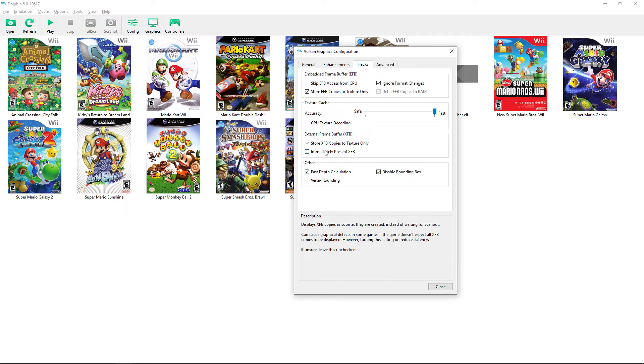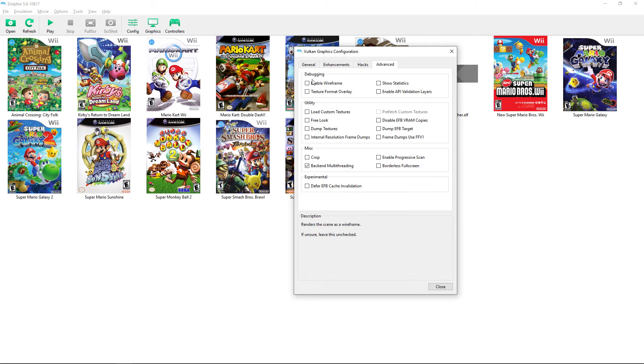Fast depth calculation should always be left on. Vertex rounding helps fix issues in 2D games, so enable it if you're playing a 2D title. Under the Advanced tab, 'Enable wireframe' shows 3D models without textures — mostly a debugging tool. 'Rendering statistics' can help identify bottlenecks.